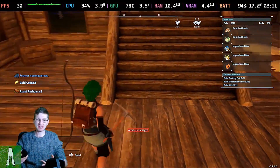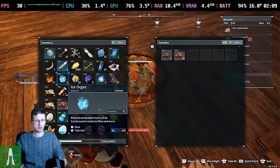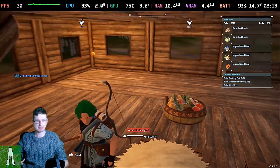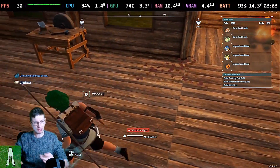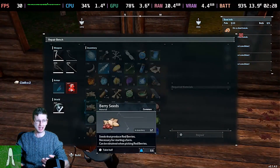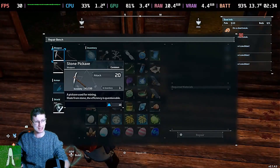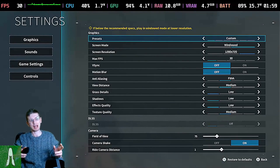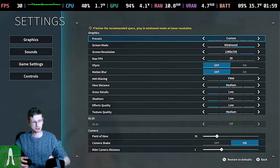I have the graphics settings dialed most of the way down to get that consistent 30 frames per second. With every patch, the recommended settings for the Steam Deck will likely change and may even improve. But keeping the resolution at the native handheld resolution and lowering most of the settings to low — with the exception of one or two — should grant you a stable 30 frames per second. The settings I've been using in handheld mode should be up on screen right now.